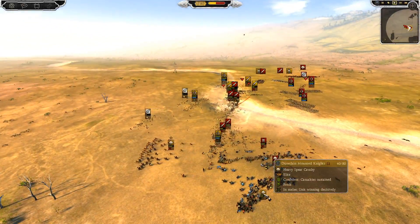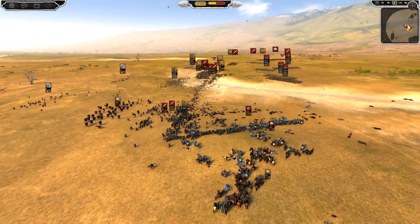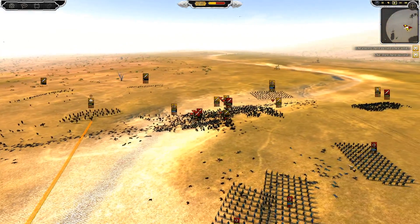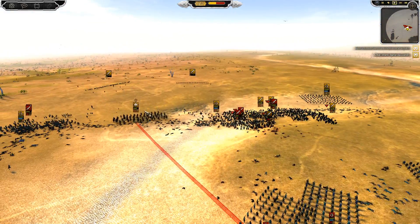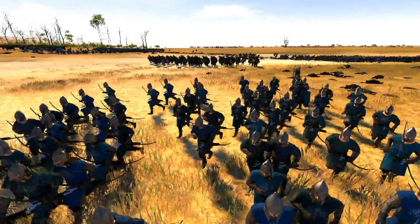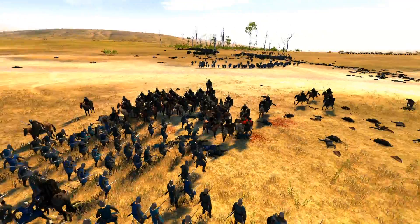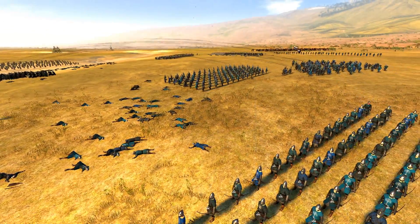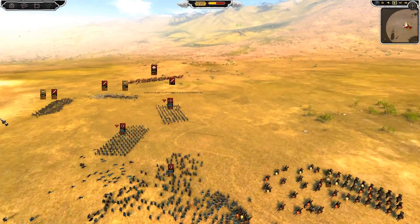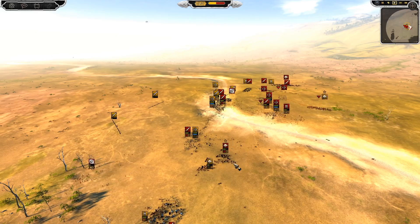My general is having to fall back. I've got these Dunedain mounted knights to hold the line, keep the enemy general in place so he can't run rampant while my general can go free. My men have rallied, but once you've routed it's not really the same unit. The archers are getting run down by Dunedain knights but they're being focused by all the other archer units — there are at least two more firing point blank. My general is in deep trouble.